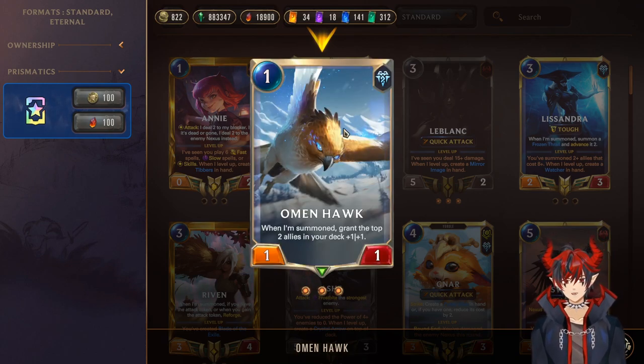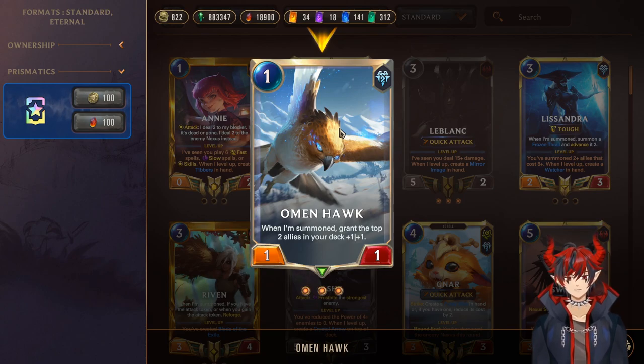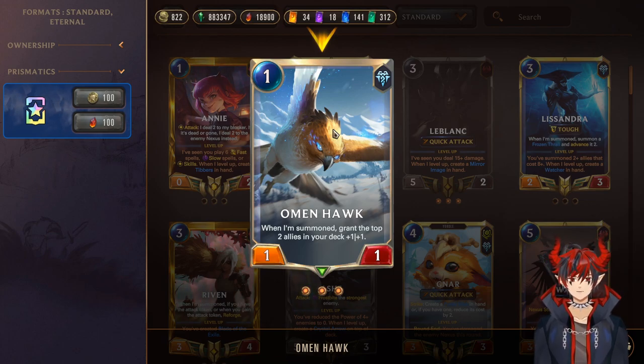Next we have Triple Omenhawk, a 1-mana 1/1. When summoned, grant the top 2 allies in your deck +1/+1, so you get some stats later. If you play Omenhawk right on turn 1, that's the best value. Hopefully you hit your challenger unit, your champions, your Trifarian Assessor, and just overall have really nice stats on the board.